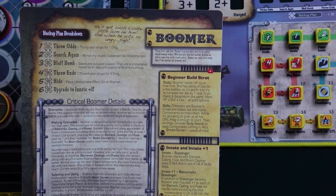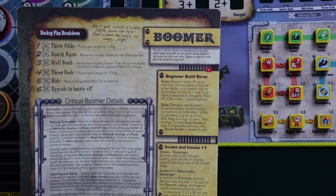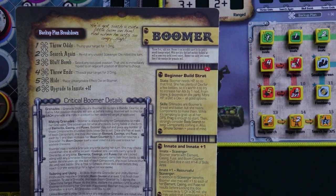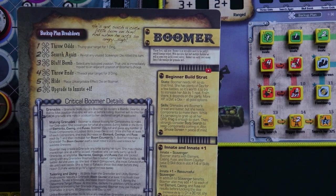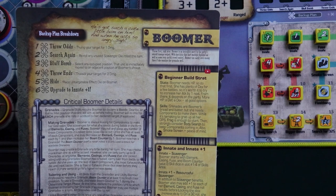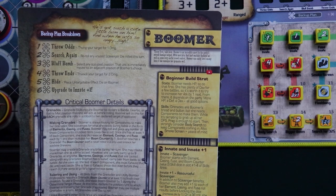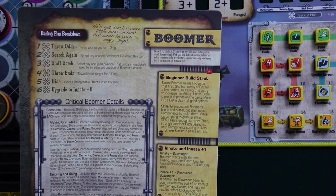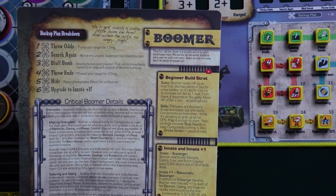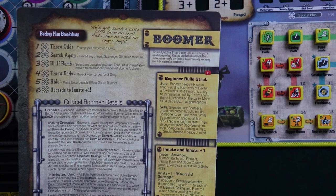Let's take a quick look at her beginner build strategy. For stats, Boomer absolutely needs HP — prioritize it first — then try to increase her attack by at least one because she only has one attack and that's a little risky. After that it depends on your needs and play style, or your communal needs if playing with a party. For skills, it's tempting to get a whole bunch of grenades, but she can only throw so many per turn and needs components to make the opportunity. Start with frag, then consider body search to get more components, and smoke screen for peace of mind — especially useful when playing solo.